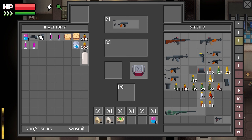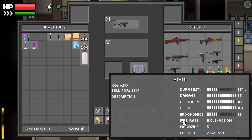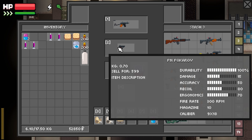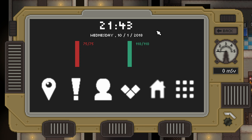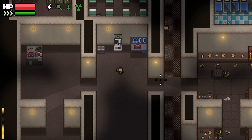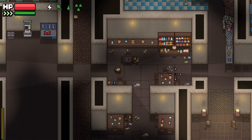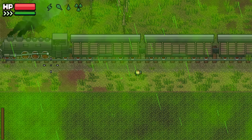I bought some more stims and modded out a couple of guns. I sold some SP98s due to poor durability. I'm thinking we carry the Makarov as our secondary. We're pretty much good to go - we'll head right out to industrial after we take a little nap. Oh no - radioactive rain, are you kidding me?